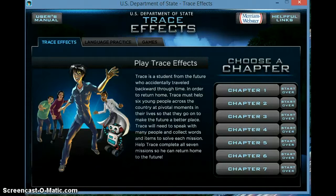Hello everyone! Would somebody like to go back to the past? Trace Effects is about a student who accidentally traveled backward through time. In order to return home, Trace must help six people across the country at pivotal moments in their own lives, doing different things to make a better future for tomorrow. Trace will need to speak with many people and collect many words and items to solve each mission.